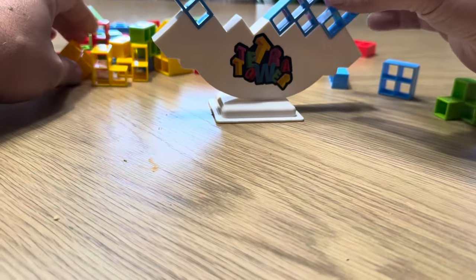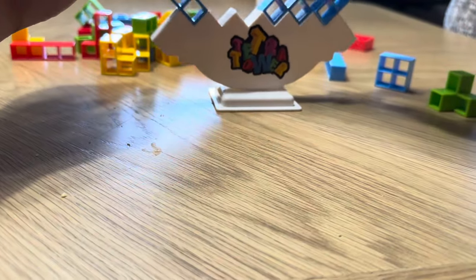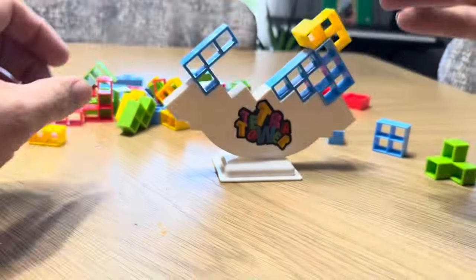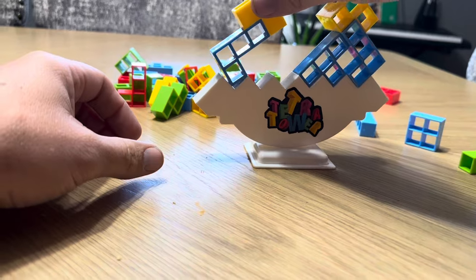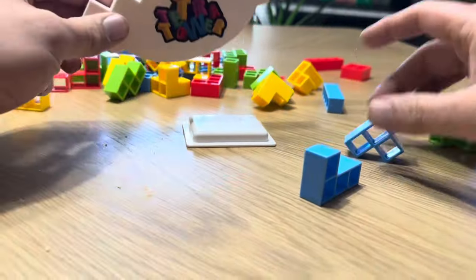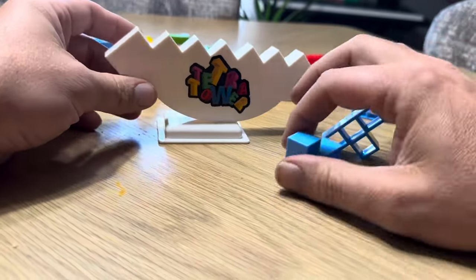The one who causes everything to fall off loses. For example, if you place it like that, it is actually a little bit harder for it to fall off or teeter than you would expect. And there you go — it fell off the top of the pedestal. So you can play it just doing it that way.